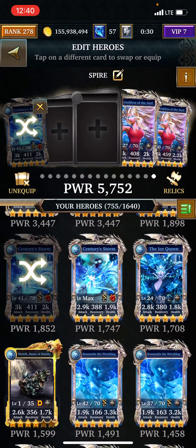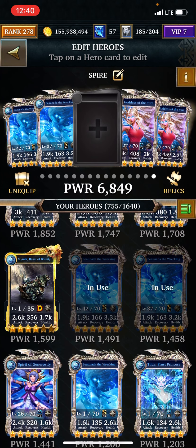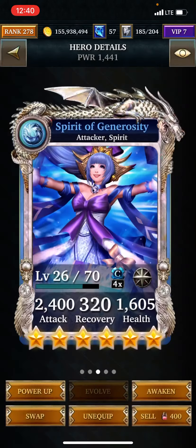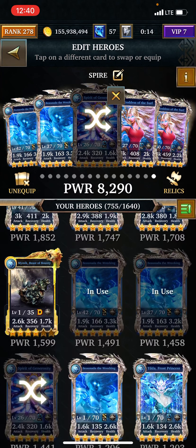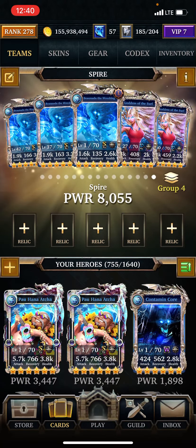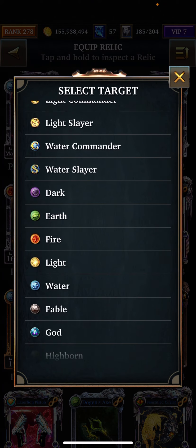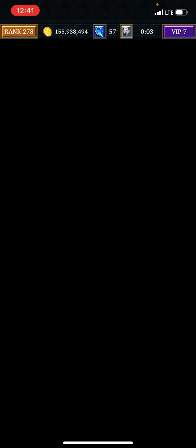Let me see if this is the one that increases — no, it's not. Sundry Storm — it's her, and then another one of her, and maybe her. I forget what she does — she creates five water gems and decreases attack. I'll just put another one of these in there.